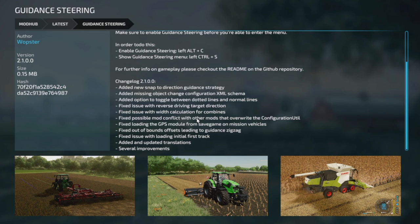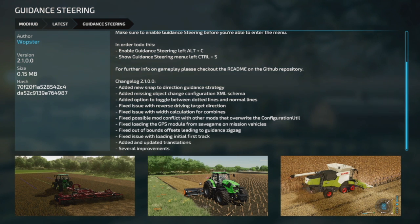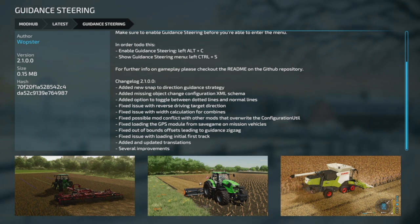We have a couple of mod updates for PC and Mac today. First is Guidance Steering — the GPS mod — changelog 2.1. Added new stamp-to-direction guidance strategy, added missing object change configuration XML schema, added option to toggle between dotted lines and normal lines. Fixed issues with reverse driving target direction, width calculation for combines, possible mod conflict with other mods overwriting the configuration, loading of the GPS module for save games on mission vehicles, out-of-bounds offset leading to guidance zigzagging, and loading of initial first track. Also added and updated translations and several other improvements.